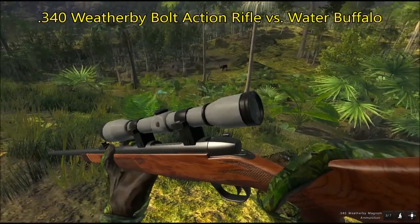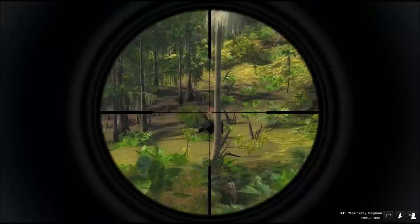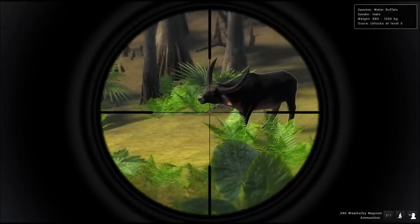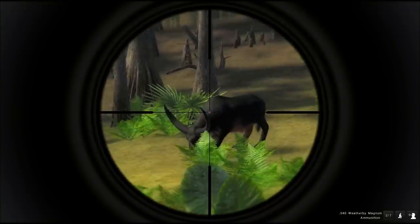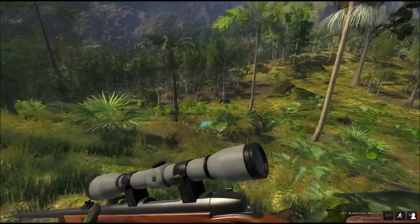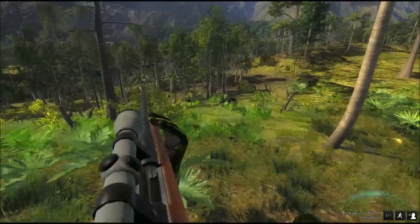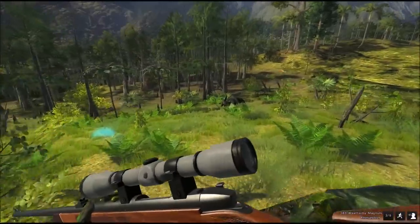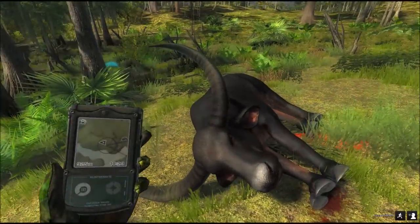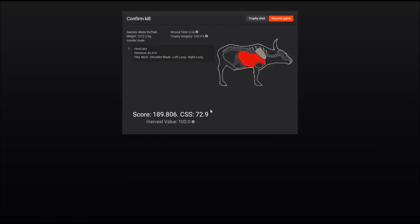The .340 Weatherby — a huge cannon — and that is certainly needed against the water buffalo here in Piccabine Bay, the tank among the animals in the game. I'm using the red dot scope; that makes it easier to aim since the black crosshairs just blend in with the animal, especially when it's a bit darker and you're going after dark animals. Not a huge bull, but double lungs nevertheless.